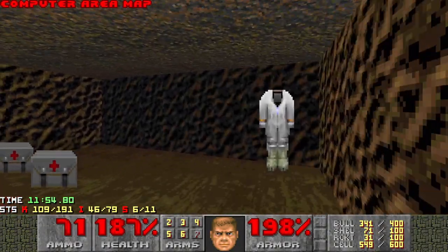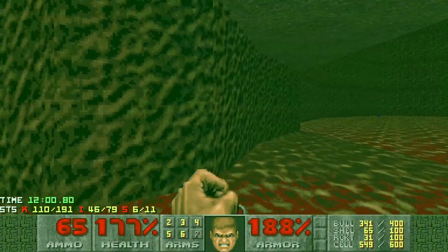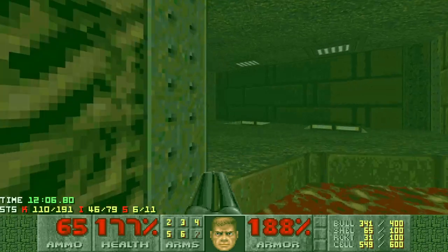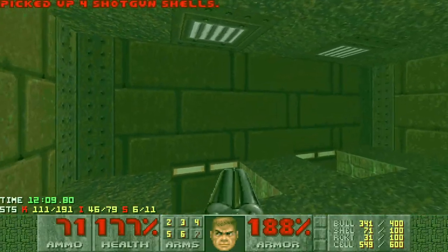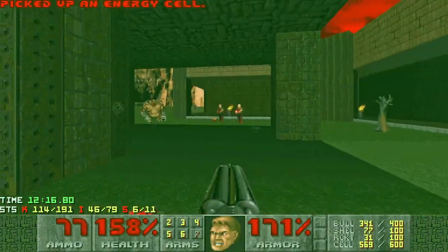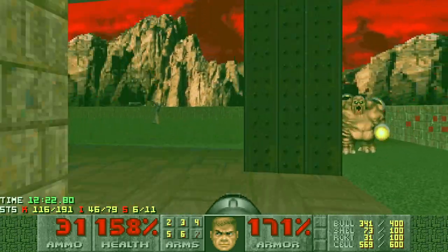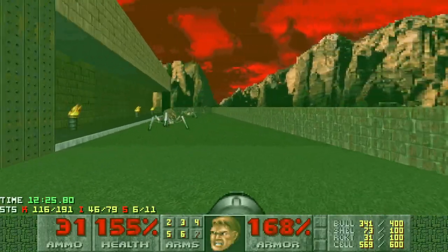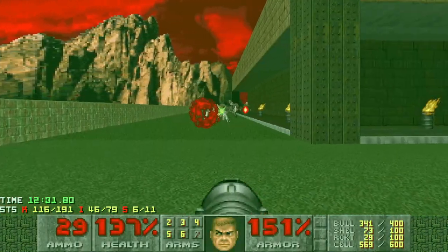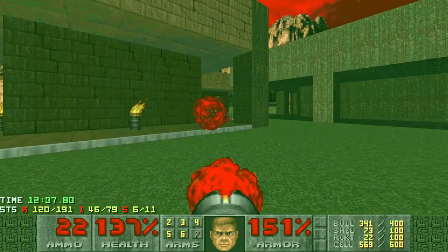Once you get the computer area map, if you're having any difficulty with secrets, it gets a lot easier after that. So let's pick it up, run across, grab the rad suit, hop in here, deal with the pain elemental. The yellow bars aren't down yet, so forget those. Let's drop into this space — we've got some hitscan at the bottom, so just take hitscan first and then run around like a lunatic killing all the rest of it. I'm going to throw on my rocket launcher and just get moving, run past everything, see if we get some infighting going, and once I'm past I'm going to run back and start clearing up.